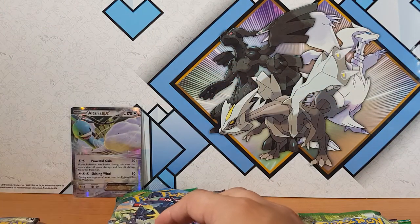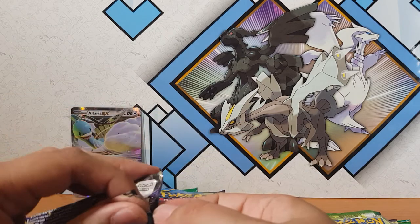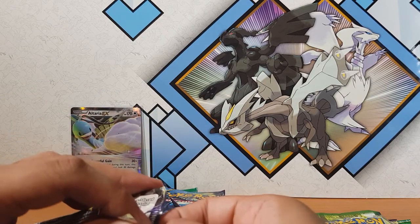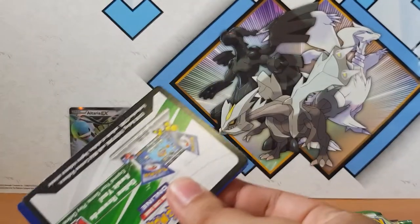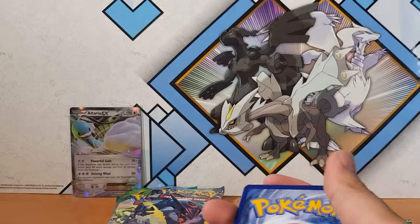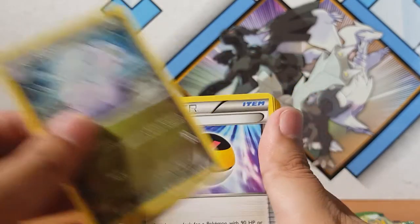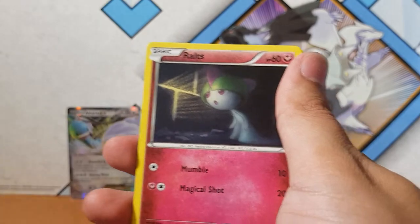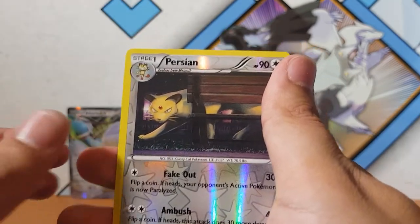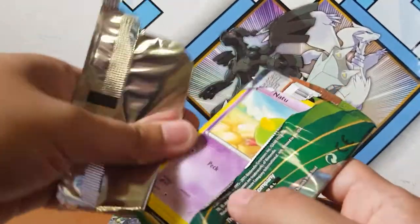So far I think the Vaporeon pack is winning - we've got a pull from the Vaporeon pack. I don't know how much that Altaria EX is worth; maybe I'll put it up on the screen. I'm still trying to figure out how to edit videos because I'm a big noob at that kind of stuff. Next pack: Slugma, Level Ball, Sableye, Relicanth, Cottonee, Baltoy, Ralts, Gulpin, and Persian. For the rare we have... a non-holographic Gyarados.